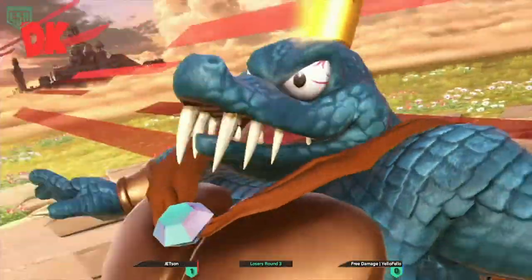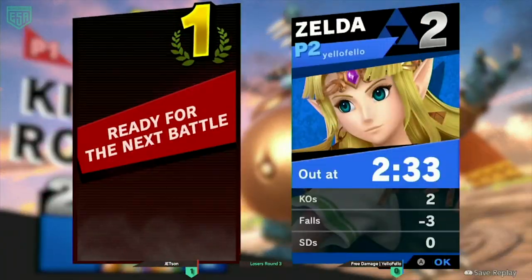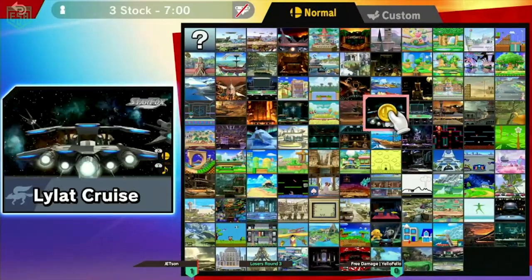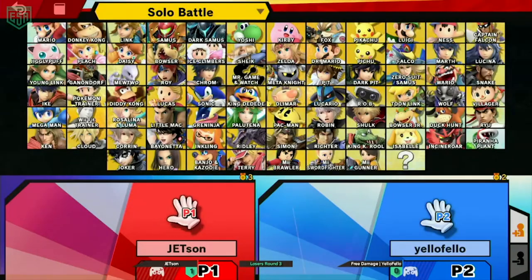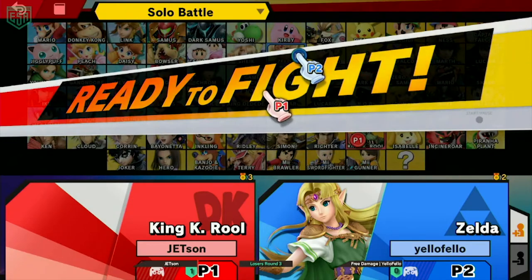Moving on to game two. We could definitely see Yellow Fellow here adapt. Sorry, had to cough there for a second — dry throat, we're chilling. Let's see — I'm just curious to see who got out of it. We're sticking to our guns here: still Zelda and still K. Rool.